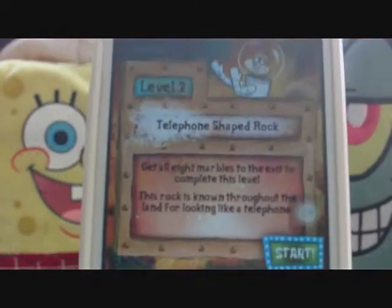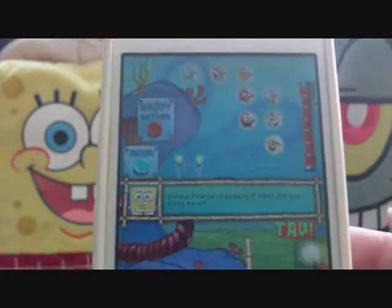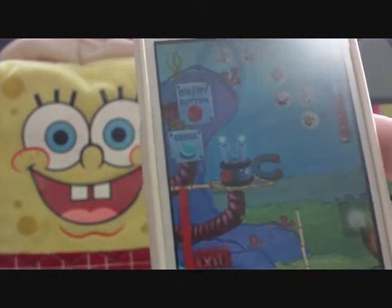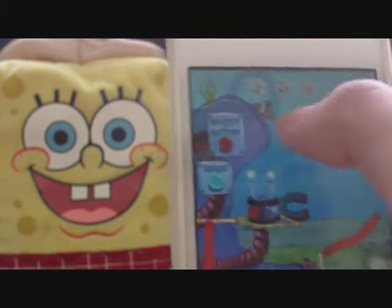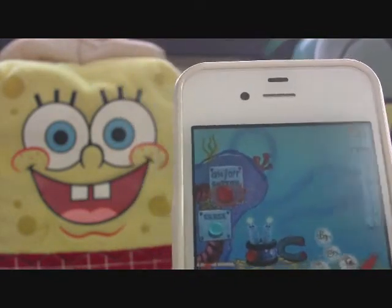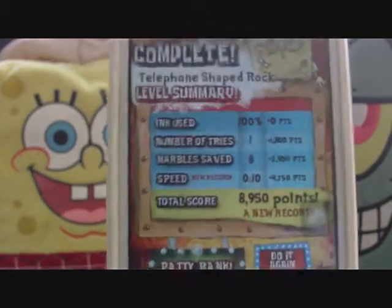Level two: the telephone-shaped rock. Some people might run out of paint easily, so all you have to do is do this and then this one — you don't really have to bother about this one, just let it go in and it shall go in. And there we go — four patties, 100%. Again, 8,000 plus points and four patties. You can pause there for the stats.